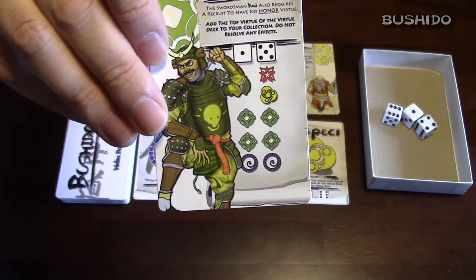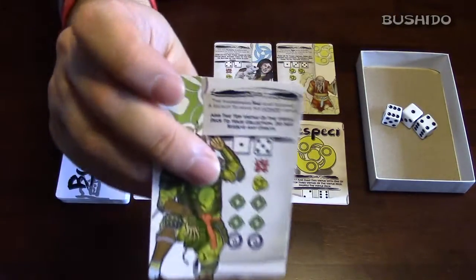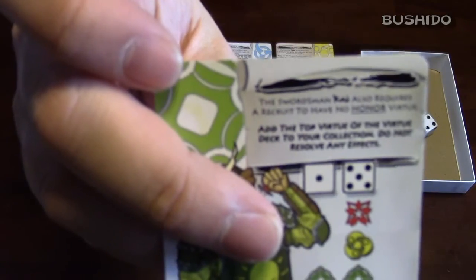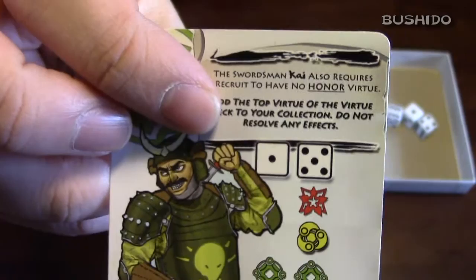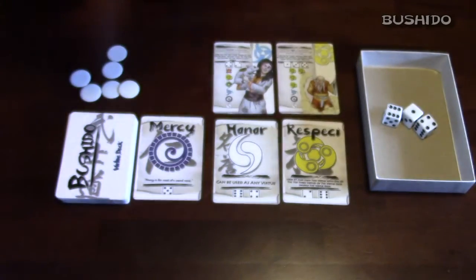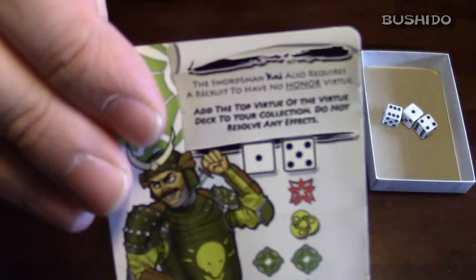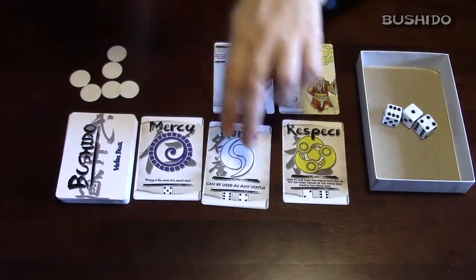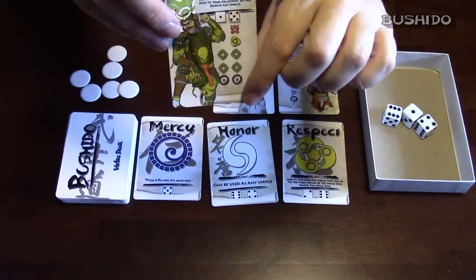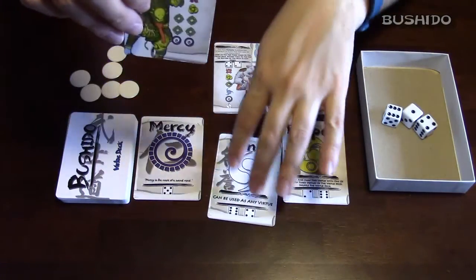Once you're able to collect those virtues, Kai also has a requirement at the very top written in the non-bold text. For this one, the swordsman Kai also requires a recruit to have no honor. So for you to collect this Daimyo, you cannot have any honor in your collection. If you have honor, even if you have all of his required virtues, you will not be able to collect him. So you have to figure out how to get rid of the honor if you happen to have any.